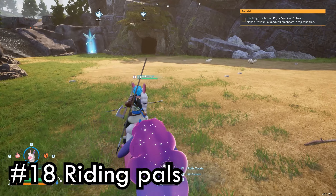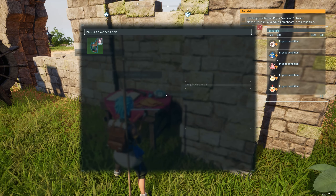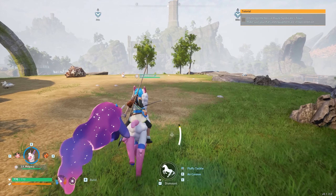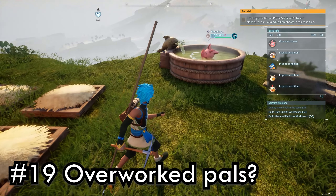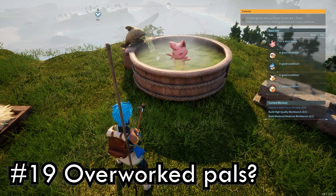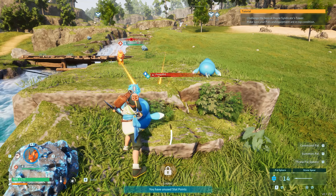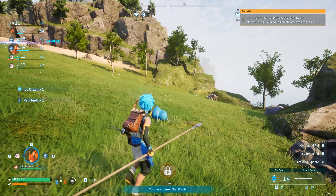You can also ride certain PALs. You need their saddles to do so, which shows up in your tech tree once you capture that PAL. Unlock it and craft it at the PAL workbench. You don't have to do anything extra to equip it — just get close to the PAL you want to ride and hold down the ride button at the bottom. Sometimes your PALs get overworked and stressed, so you'll want to get a hot tub for them so they can relax. One resource needed is PAL Fluid, which is dropped by any water PAL — just capture or defeat them.